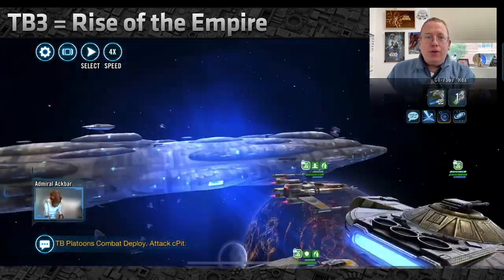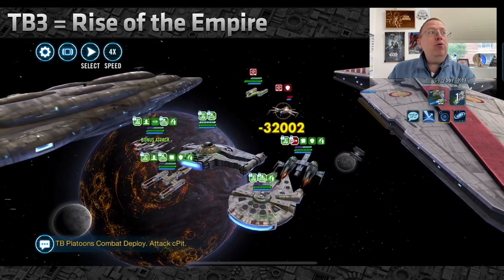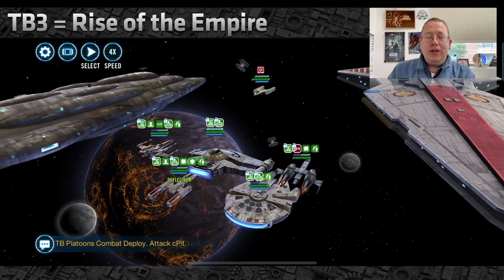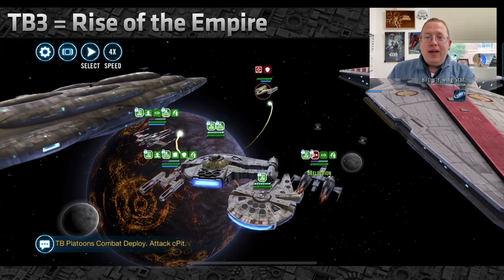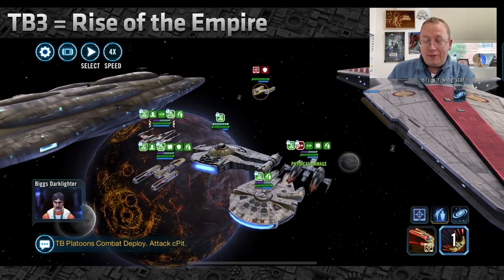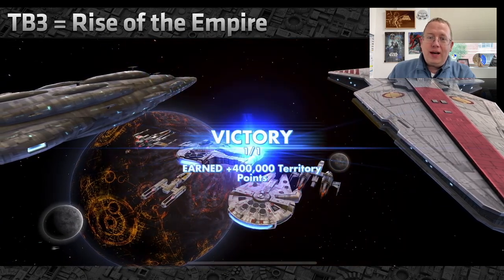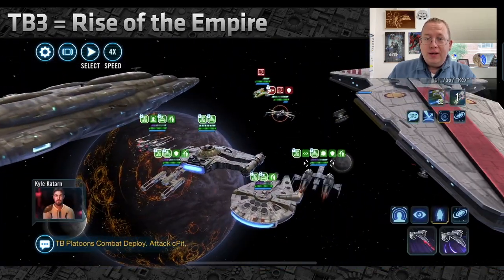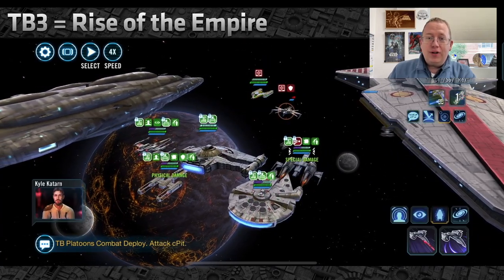Times have changed. Here is Rise of the Empire — I filmed this one this morning on my main account. Watch this. Rex was at full protection and almost full health, and we just destroyed him with a basic from the Raven's Claw. Then because I had just triggered my ultimate from Home One, he took another turn and we did the AoE which finished him off. Even in Rise of the Empire, with Raven's Claw as my first reinforcement, Home One dominates the first and second phase. It is easy.